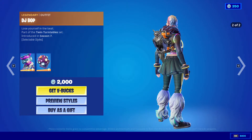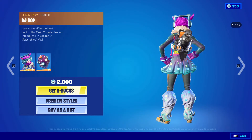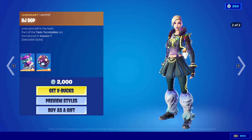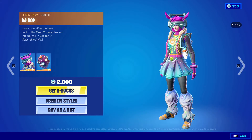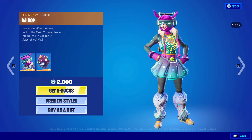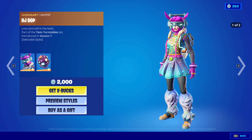Next, how often does it come to the item shop? This item came out on January 1st, 2019 — a little bit over two years ago, back in Chapter 1 Season 7. Until now it has been in the item shop 18 times in two years. The last appearances were today, yesterday, 19 days ago on June 6th, then March 26th 2021, and before that January. So it doesn't have a specific date pattern.